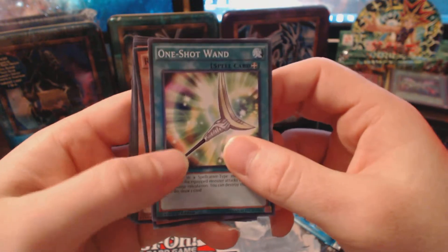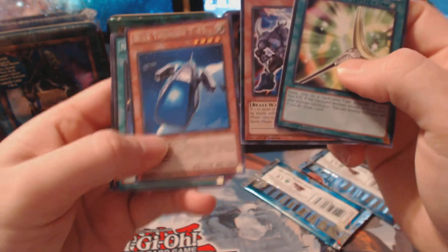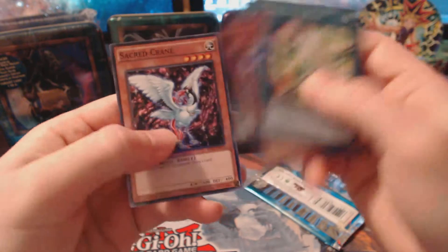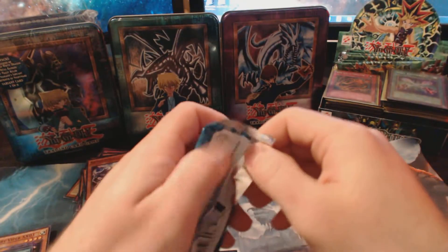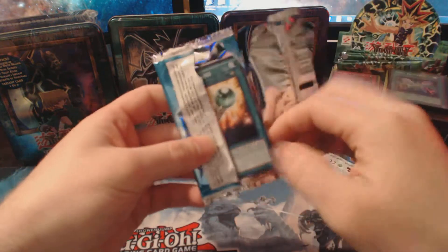We got a One Shot Wand, another Rhinotaurus, Blue Thunder T45 — that's kind of cool — Night Beam, and Sacred Crane. Some of these cards are just a little ridiculous, but they're so funny and pretty hard work, so you gotta respect it.